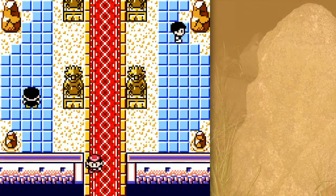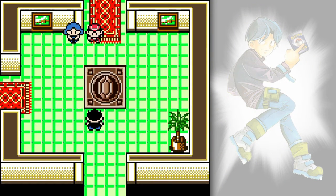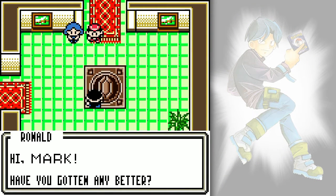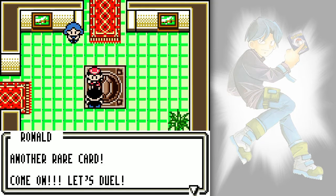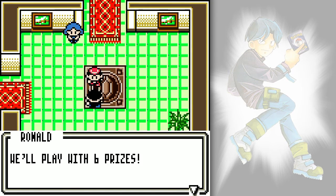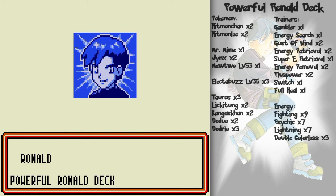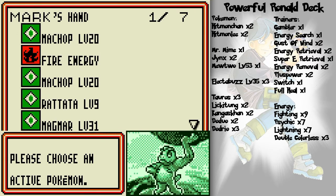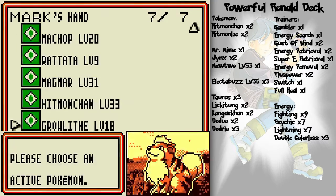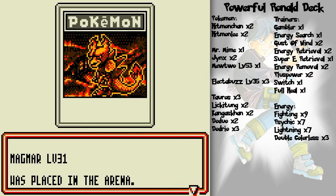Let's go down through here. I've already won the six medal — I'll see how much better you've gotten. Win and I'll give another rare card. Let's do a little play with six prizes, and it's the powerful Ronald deck. He's no longer invincible, just powerful. Anyway, rival battle — let's do it.